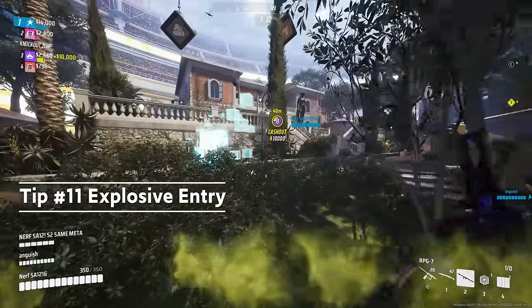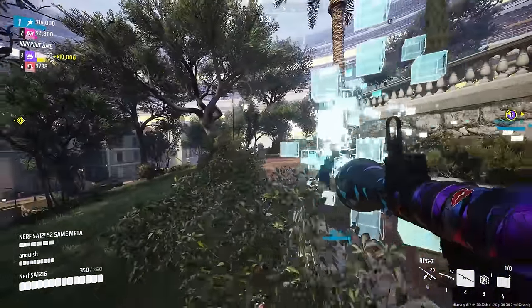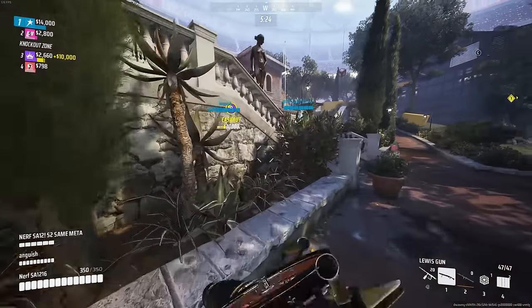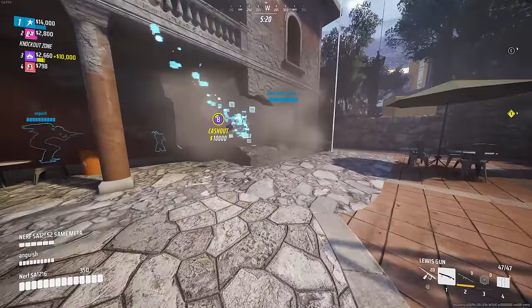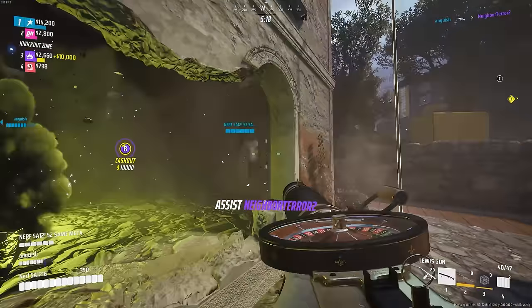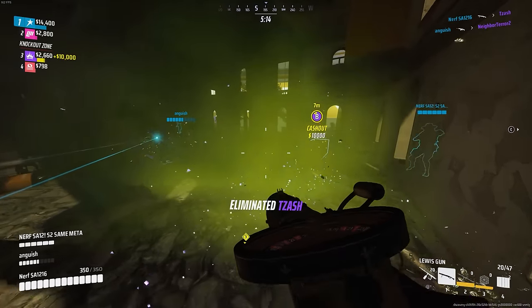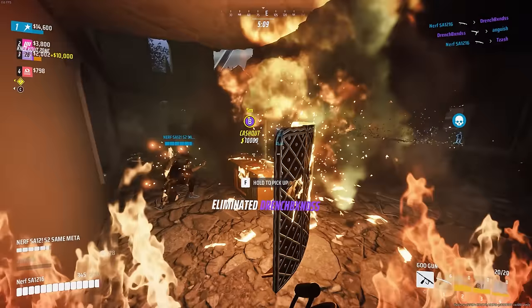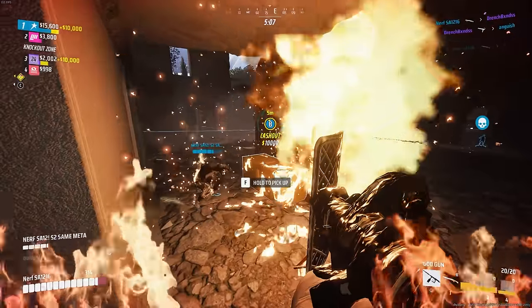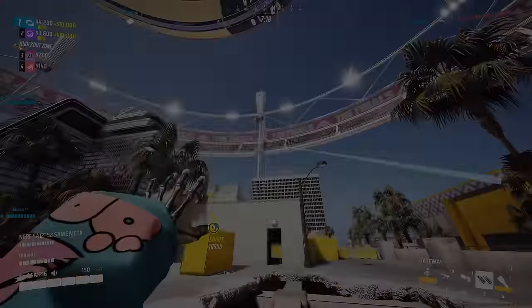Explosive entry. This is a very fun way to enter fights when you have stuff like RPGs, frag grenades, gas grenades, or even glitch grenades — any good utility to help you start a fight. Set up the portal, get the cardinal direction of where you need to throw, and then start throwing everything through the portal to do a bunch of damage from a safe distance, then enter or push from a different angle. The enemies are going to be pretty low HP at this point, so it should be a pretty easy cleanup.